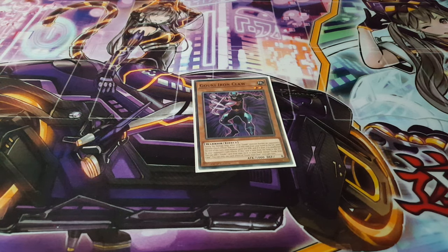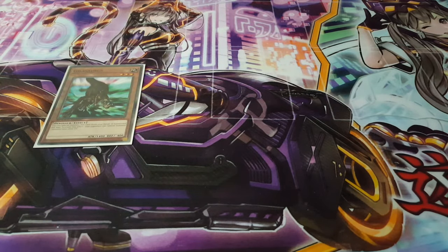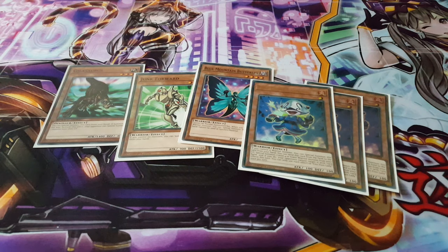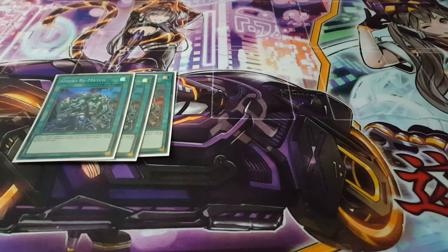For more generic supporters, we're playing Gillosaurus, Junk Forward, Blue Mountain Butterspy, and three copies of Fire Flint Lady. These are all really amazing cards that let you generate more monsters onto the board for your link summons. I'm trying not to play too many cards outside of the Goki monsters, because in a pure build you lose synergy if you have too many cards outside the archetype.